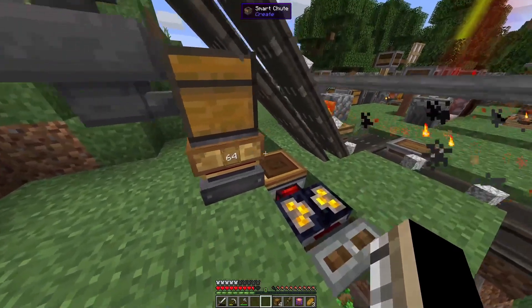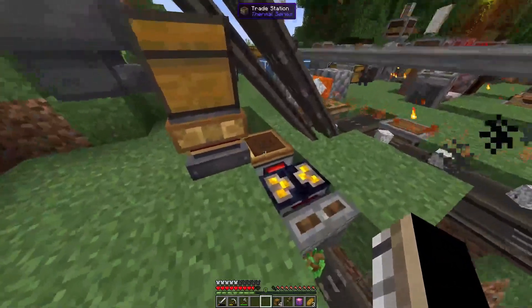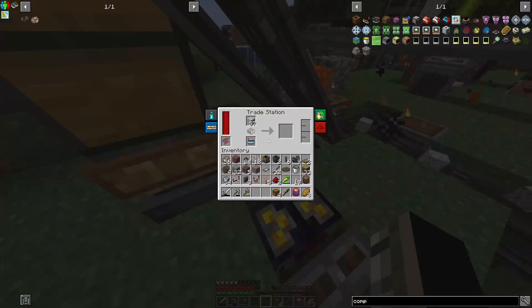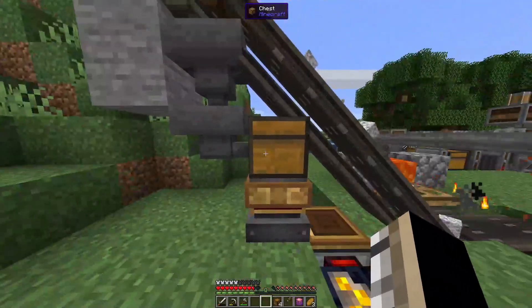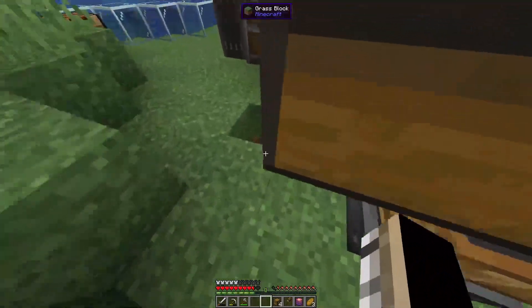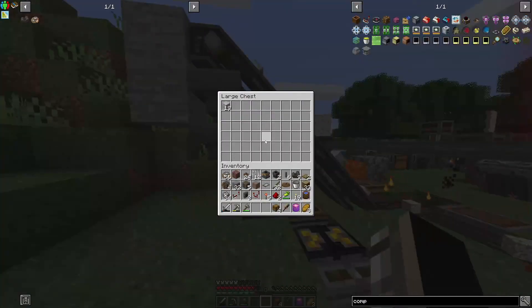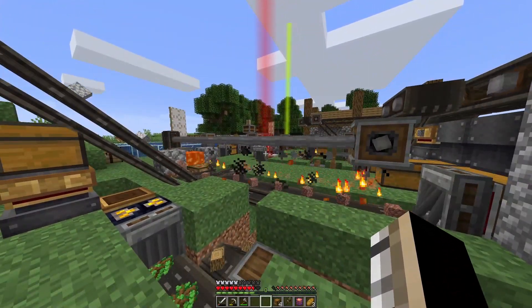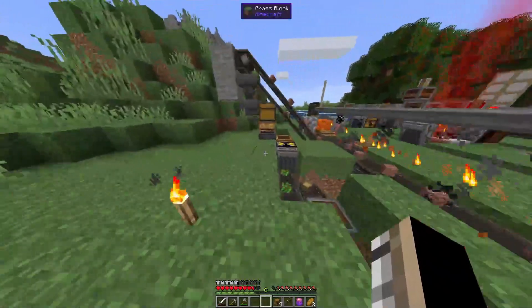If you just filter this to 64, it'll go in stacks of 64. Because if something like gabbro came through and didn't have 64, it doesn't go through — it holds and blocks everything up. So I needed a system like this. The chest fills up, deposits in stacks of 64, which then get sold. You can see already three silver coins from testing. I've had another shipment from the lift come up, so I'll just save up for the unbreakable saw because the saw did break.